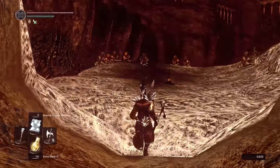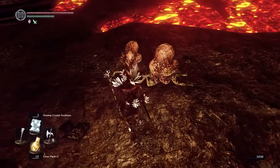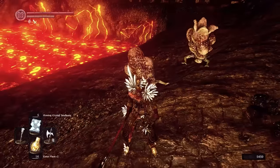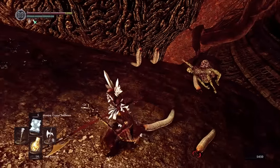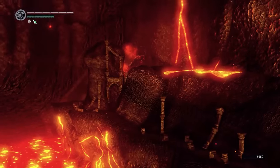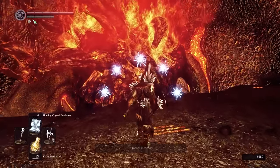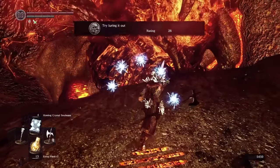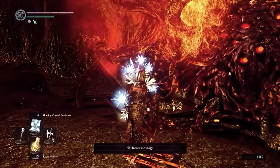Moving swiftly on to the Demon Ruins, the entrance of course being under Quelaag's domain. This is definitely one of the more disturbing areas in the game — these poor souls are infected with parasites, and there's maggots as well, so it's just gross. Instead we're aiming for the massive fire giant who has the wonderful title of Ceaseless Discharge. He's called that because his body is the source of the lava that continuously floods the lower levels, making the area impassable.